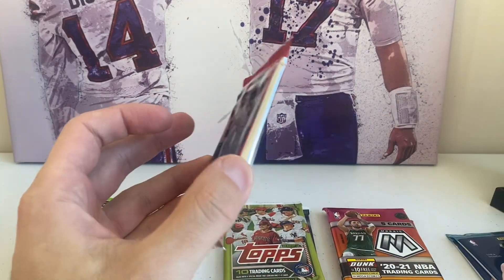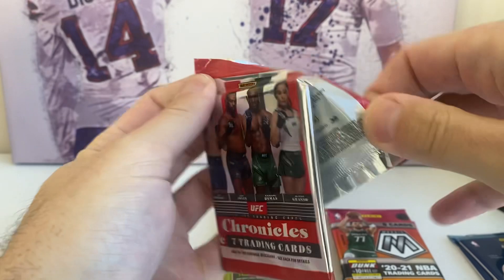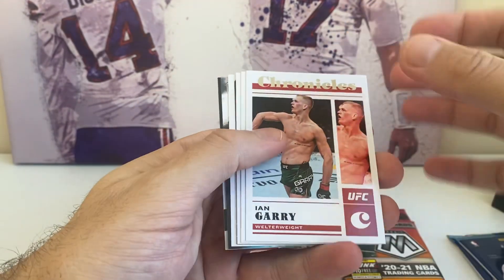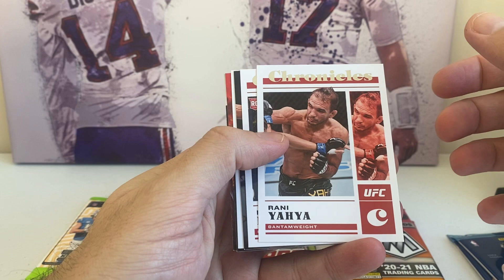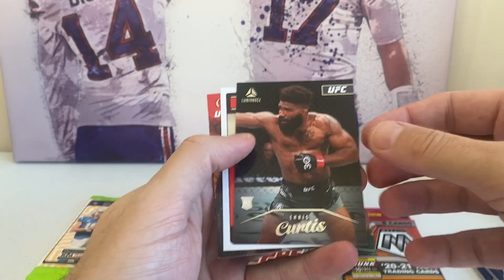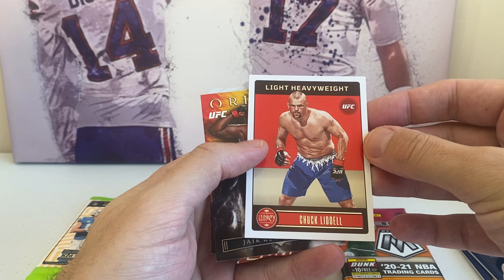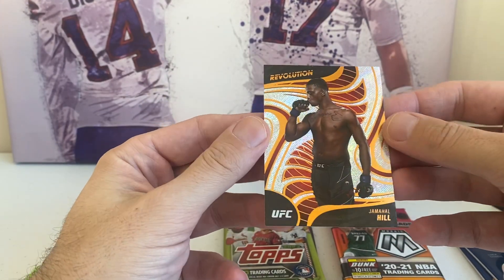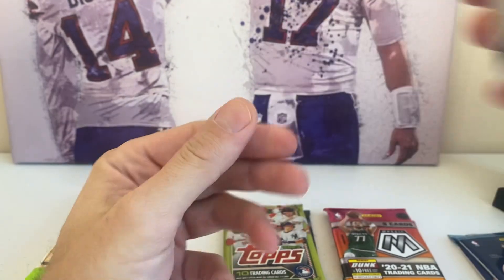Let's do Chronicles UFC. I did a 2022 Donruss for UFC — I actually had fun with those value packs. I didn't do them on camera; it was before the channel, but they were really fun, and autos came out of there a little bit too. Ian Gary. Ronnie Yaha — not sure who that is. There's Aaron Blanchfield, rookie card — Aaron's really good. Chris Curtis, luminance rookie — he's also very good. And then on the back we have Revolution, Jamal Hill. He is fun to watch fight. If you haven't seen Jamal Hill fight, he is really fun to watch.